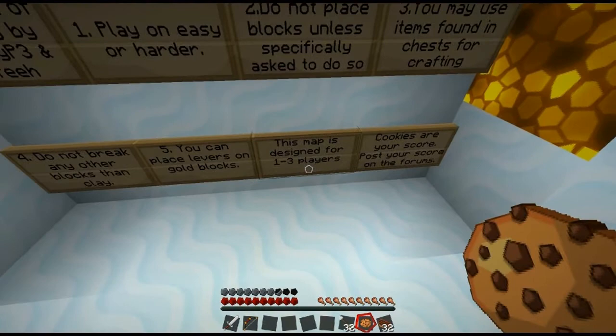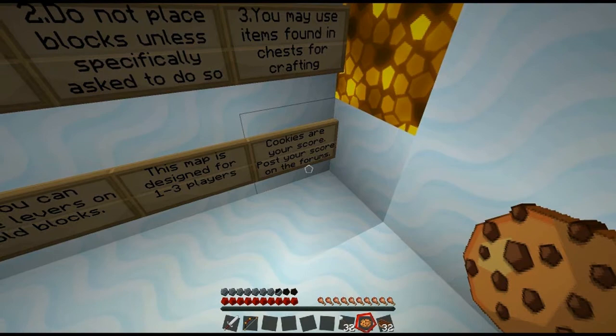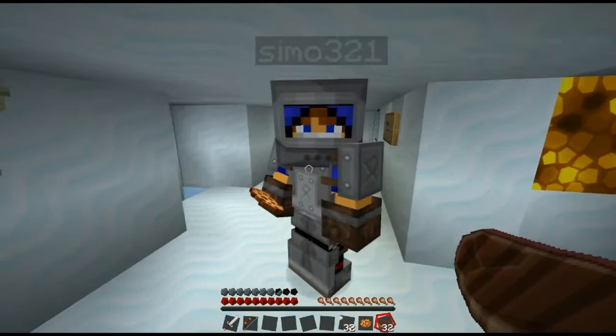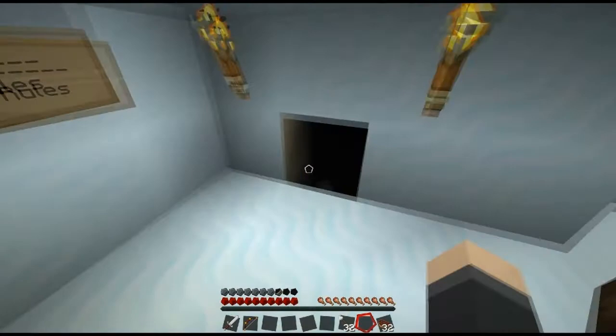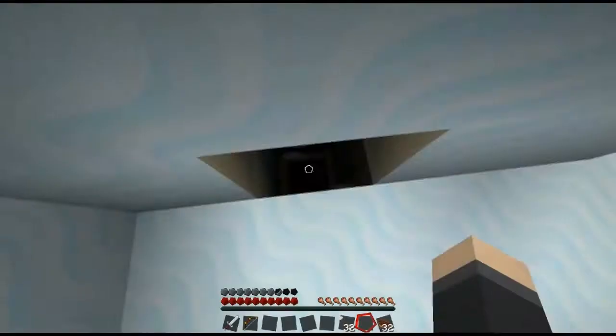This map is designed for one to three players. Combined we have three players. Cookies are your score — post your score. That's why I went back, I went and got the spare cookie. Do you want to hold on to all of them? Well, I'm probably going to die, so I'll let you. We've got seven so far. Were the cookies in there? Yes.